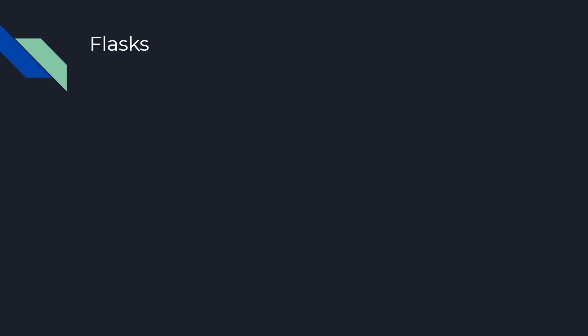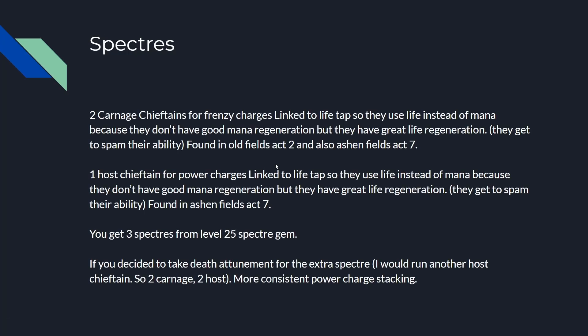Spectres: two Carnage Chieftains for frenzy charges linked to Life Tap — they use life instead of mana because they don't have good mana regeneration, but they have great life regeneration and get to spam their ability. Found in Old Fields Act 2 and also Ashen Fields Act 7. One Host Chieftain for power charges linked to Life Tap — found in Ashen Fields Act 7 only. You get three spectres from the level 25 spectre gem. In the beginning you'd just use two Carnage Chieftains while leveling because you don't have your level 25 spectre gem while you're in Act 7 and Act 2.